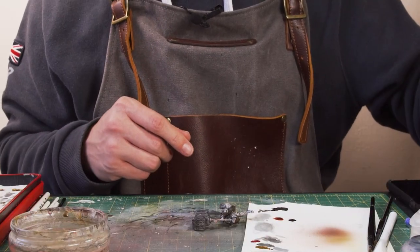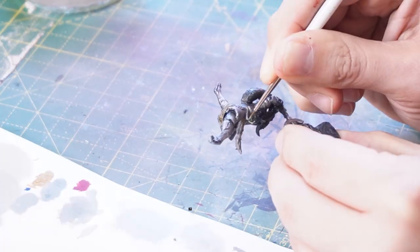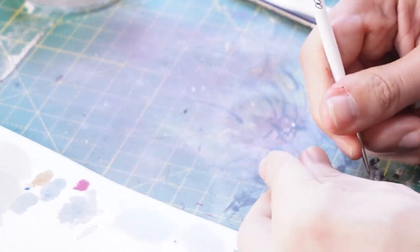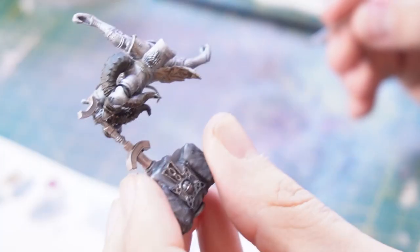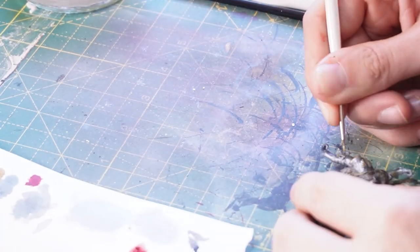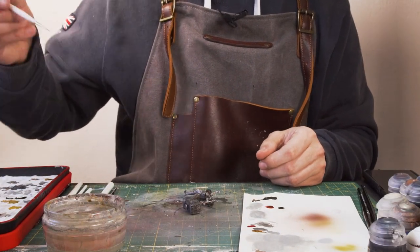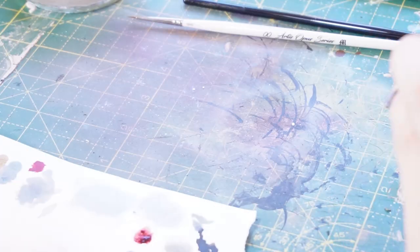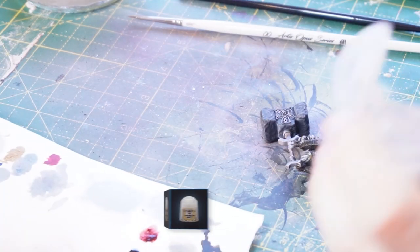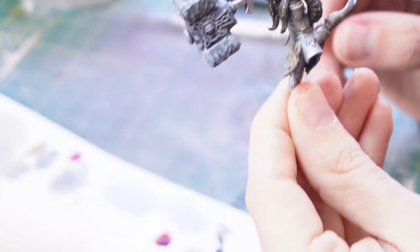There are some little rope details, so I'll grab some Zandri Dust on the wet palette and use my tiddly tiny detail brush to paint those in. With the rope painted in, all that's left is to go around the edges and bring in some of the gold edging on the armour. Then dry brushing details onto the hammer: I'll take some Dawnstone with my Artis Opus dry brush and lightly brush on these highlights, same again with Longbeard Grey. And there we have one Great Horned Tragoth.